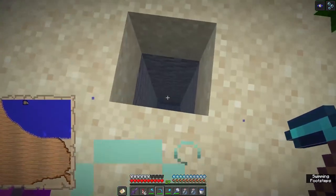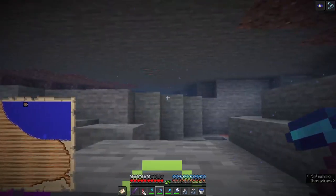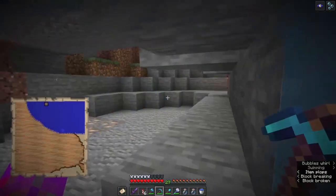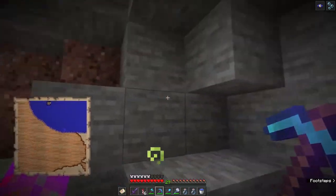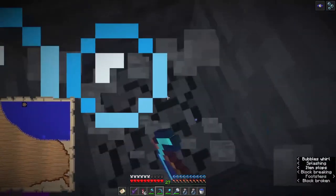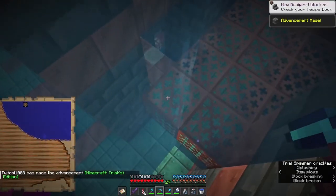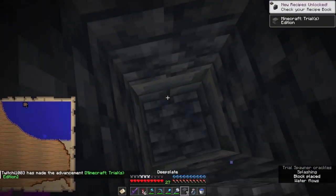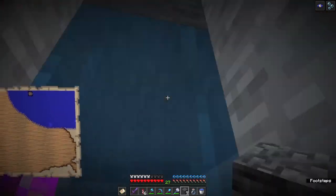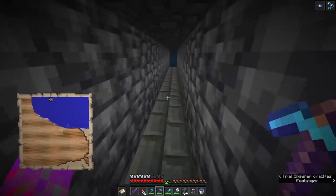I'm always in two minds about whether to fly into water or just drop. Let's quickly have a look around the cave — weird open area, there are creepers but nothing particularly interesting. Keep going down; we're into the deep slate layers now. Oh, there it is! I'm backing out — we found one. I need to be prepared before I go in there, but I couldn't help myself — I wanted to see how wide it was.